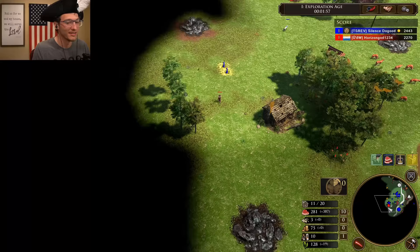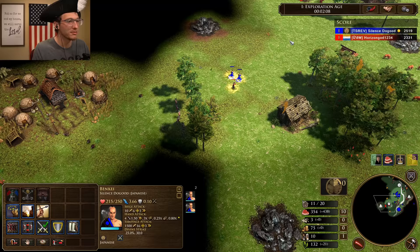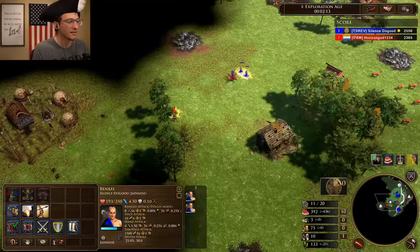All right, 300 wood — let's go for it. I love that they didn't fix the profile picture. Was that a Minuteman? I'm pretty sure. Are you kidding me? I think he's trying to get treasures here. Either way, you can divine strike all.